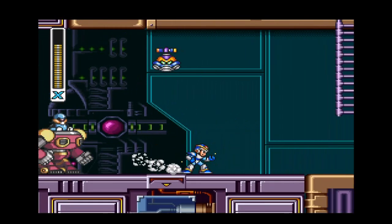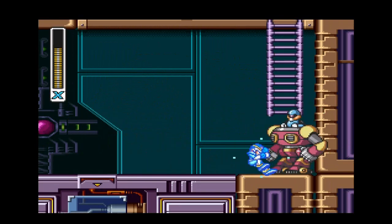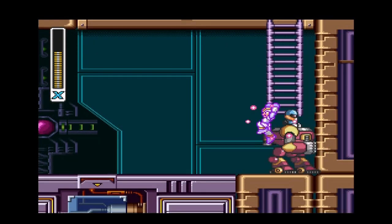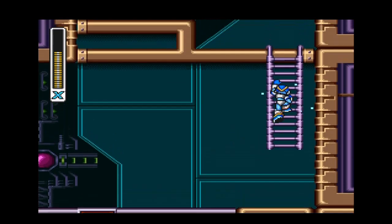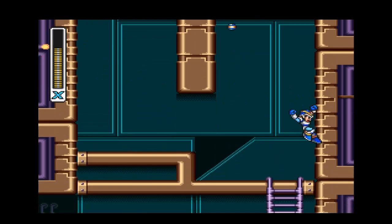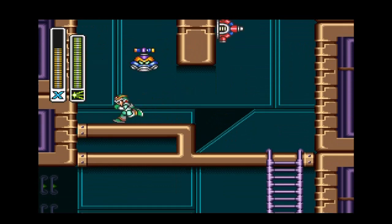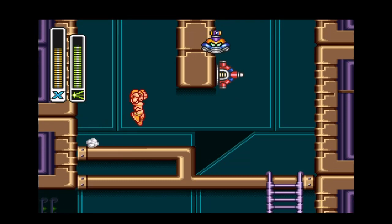It's Mega Man X's job to destroy any evil robots imaginable. One flaw he has in common with Classic Mega Man is no resistance to getting hit while on a ladder — he just falls off. That's what made the Cossack stage so painful in Mega Man 4, where Mega Man had to climb ladders while avoiding getting hit.